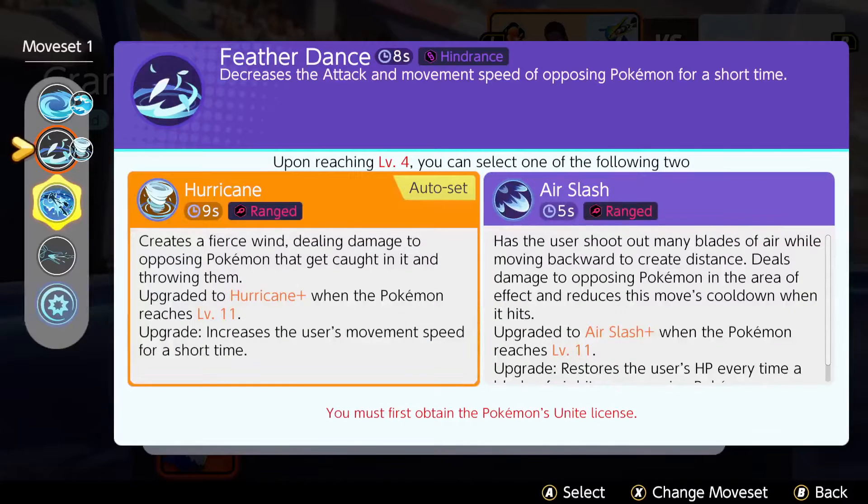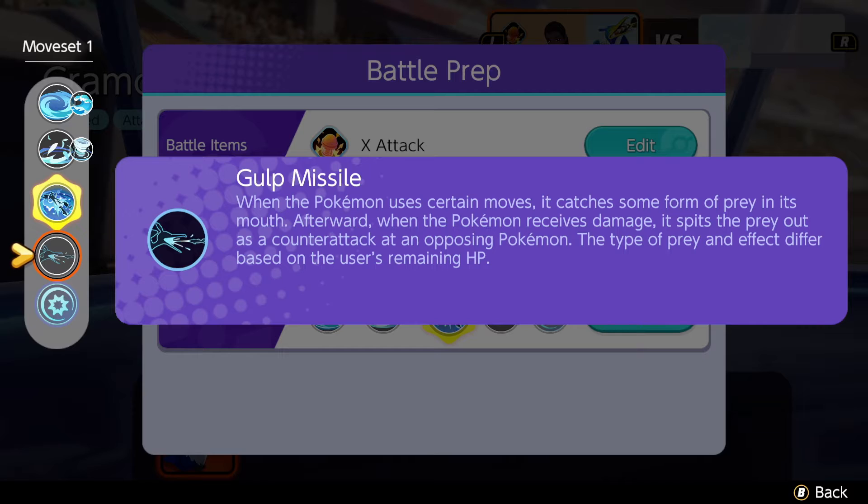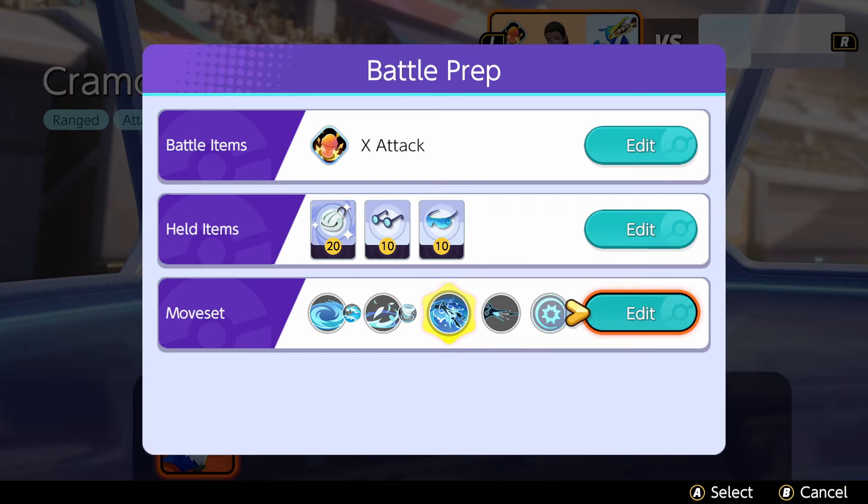His Unite move, Gatling Gulp Missile, creates a large radius attack from a distance and you can just melt people with it — really strong. His passive, Gulp Missile, triggers when Cramorant uses certain moves: it catches prey in its mouth, and when it receives damage it spits the prey out as a counterattack. The type of prey and effect differ based on remaining HP. Every fourth basic attack becomes a boosted attack that spits an Arrokuda or other Pokemon at opponents, dealing damage to nearby targets.